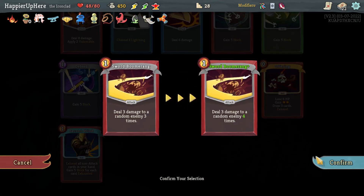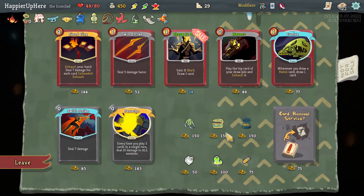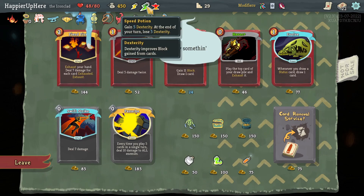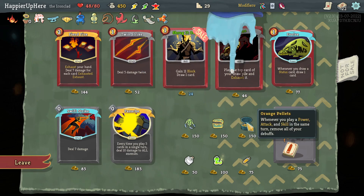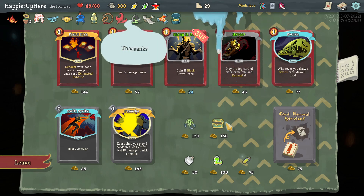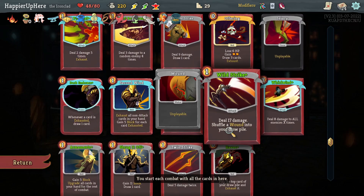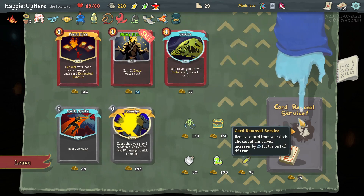I'll upgrade the Sword Boomerang too. This is my second shop — do I want Orange Pellets? I do have one power card. Might allow me to play something like a speed potion indefinitely. I can afford all three relics but obviously don't want to do that. Let's take Orange Pellets — if you play a power, attack, and skill in the same turn, remove all your debuffs. That might come in handy. I'll take Twin Strike and Havoc. I'll skip Evolve since I can only get a status via Wild Strike.